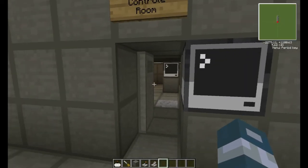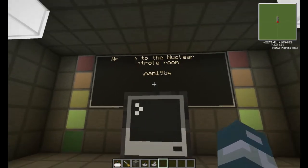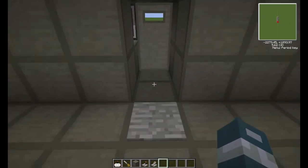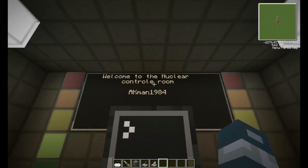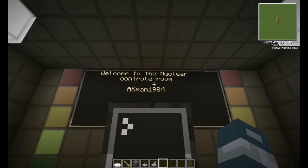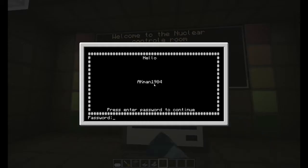And you go inside, and the door closes behind you. I had to get off the pad. And the monitor displays: welcome to the reactor room, AKman1984. And here it says hello, AKman1984. Please press enter.